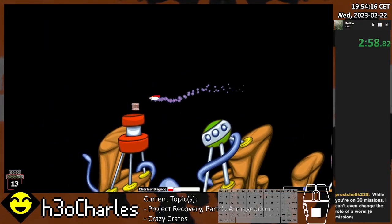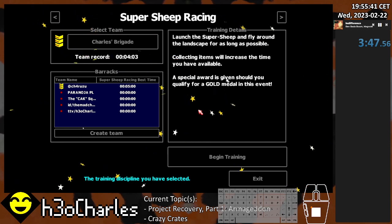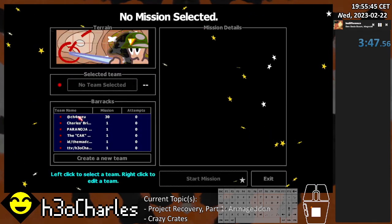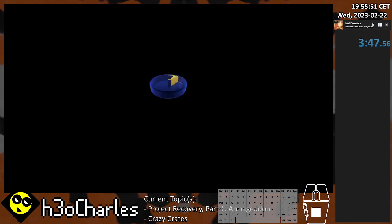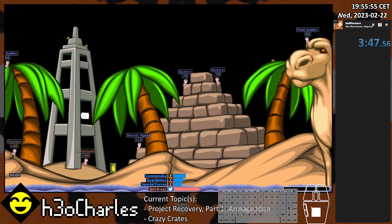While I'm on 30 missions I can't even change the role of a worm. Six missions — let me actually show you this because I know I can do this. So that is 'Sand in Your Eye.' In Sand in Your Eye, you start with...